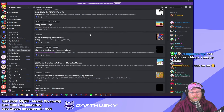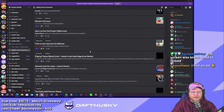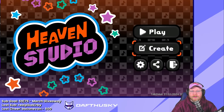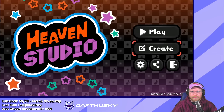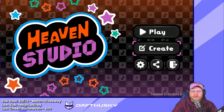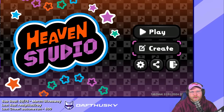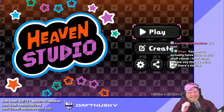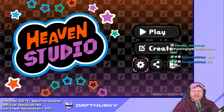You can rate levels with a star — it's a great place to find new levels to play. I'm also planning on making a Google Drive folder with my recommendations for extra levels you should try on Heaven Studio, and I'll leave a link to that in the description.